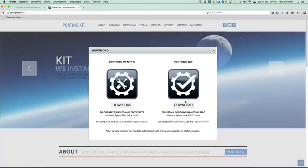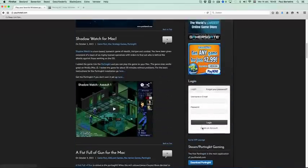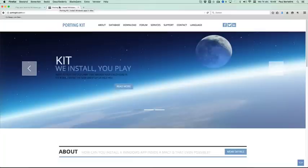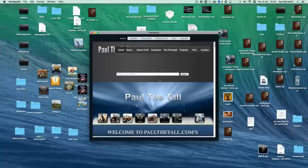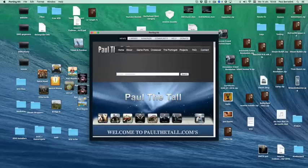If you don't own the porting kit yet, I would really recommend using it to play your Windows games on your Mac. Click the download button to download the porting kit, or download it from my website — it's the same link. Once downloaded, double-click the icon and it will open the porting kit, starting with my website as the homepage for news.